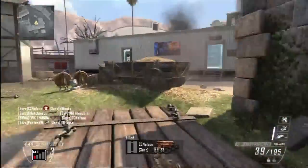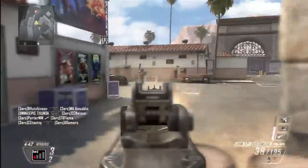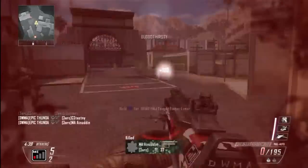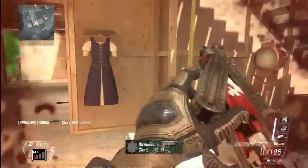Here we go ladies and gentlemen, Updunner here bringing you some tips and tricks — lines of sight, jumps and spots, speed on capture spots, and search plant locations for the new Uprising DLC for Call of Duty Black Ops 2.